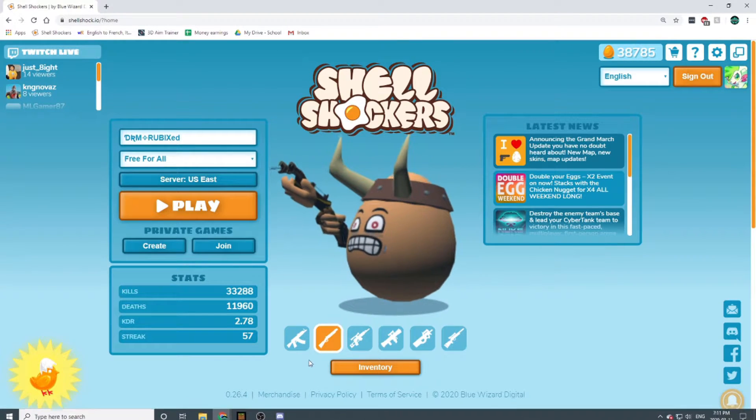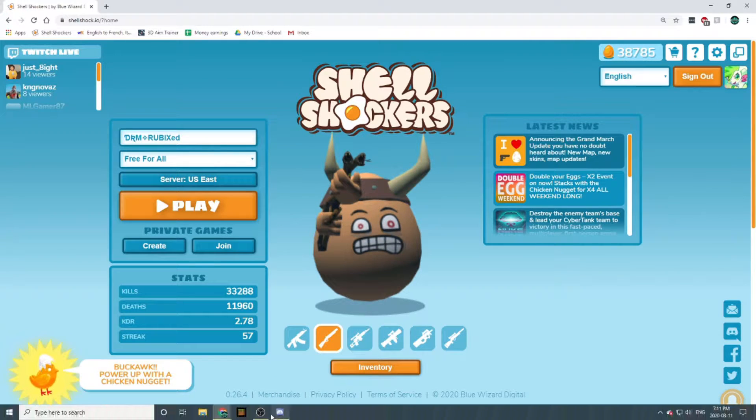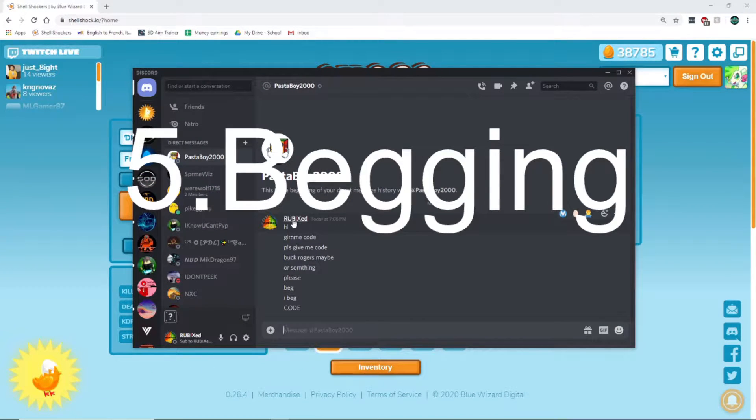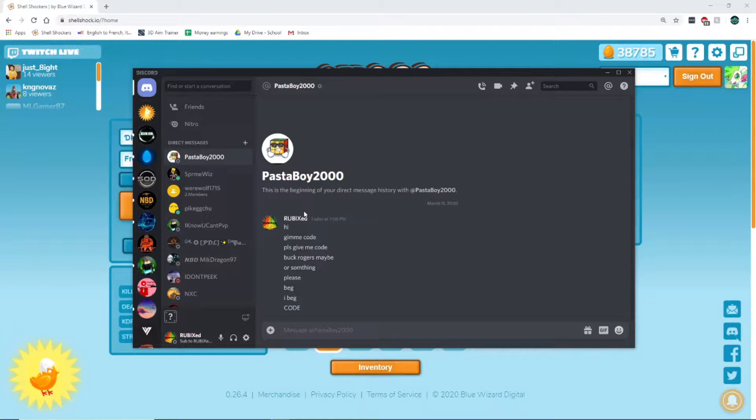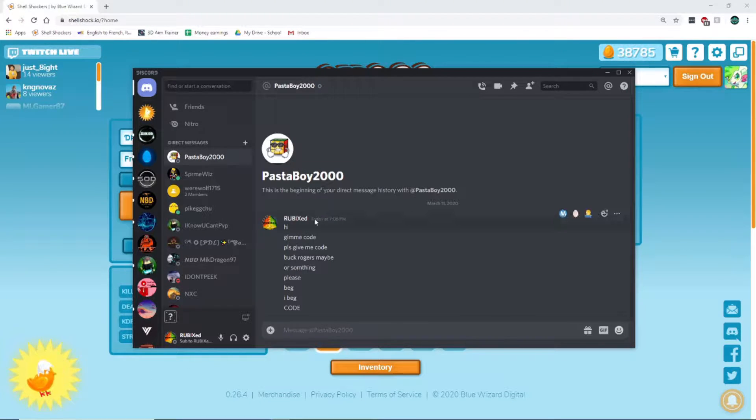So for number five, my least favorite way to get item codes is begging for them. This is me spam DMing my alt. As you can see, it didn't work, and my alt probably hates me now. So that's not a good idea, because then people aren't going to want to give you codes anyways.